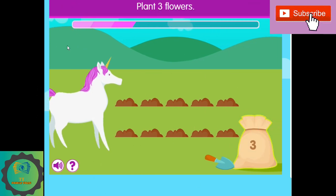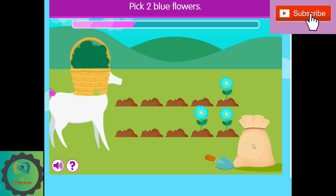Plant three flowers. I'm going to plant three flowers so Molly can have three flowers. One, two, three. Pick two blue flowers. I'm going to pick two flowers. One.